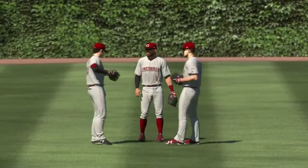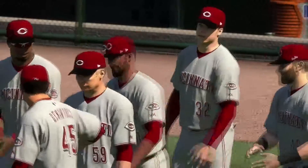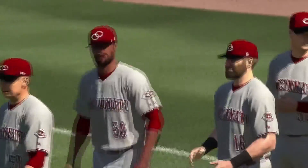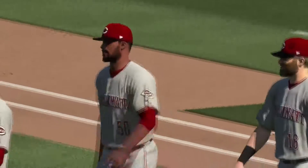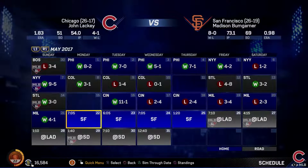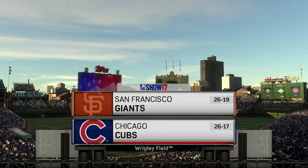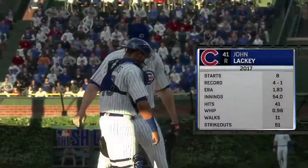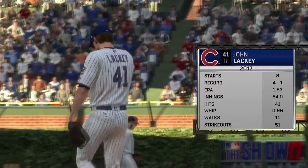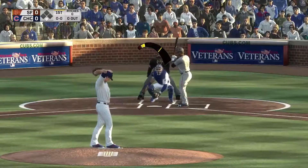Our biggest fault right now is that fifth starting rotation. I really don't want to go to a four-man rotation. We might make a trade as the season goes on — kind of debating it more towards the all-star break to see how we look. As of right now we don't have anyone in sight. So we're going to go to some simming here. We lose four straight before we take one from Milwaukee. In the first game against San Francisco, it's going to be John Lackey on the mound — one of our best pitchers right now with a 1.83 ERA and a WHIP under one — against Madison Bumgarner.